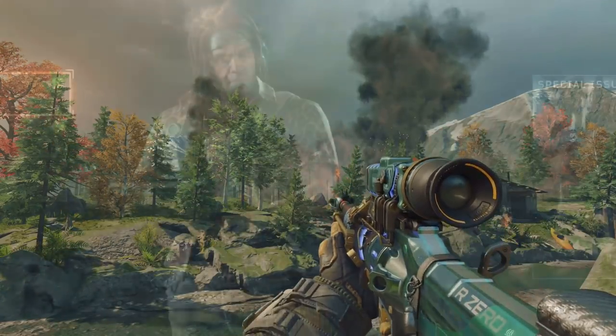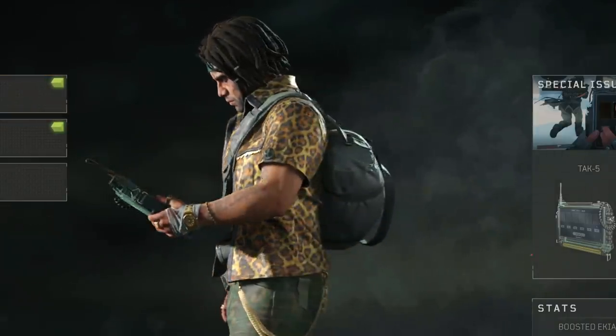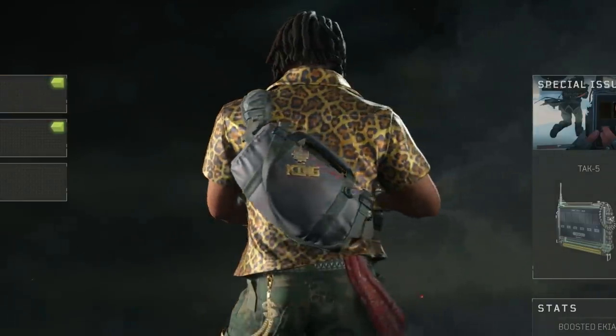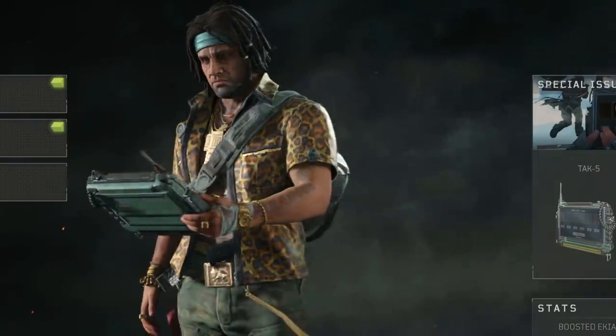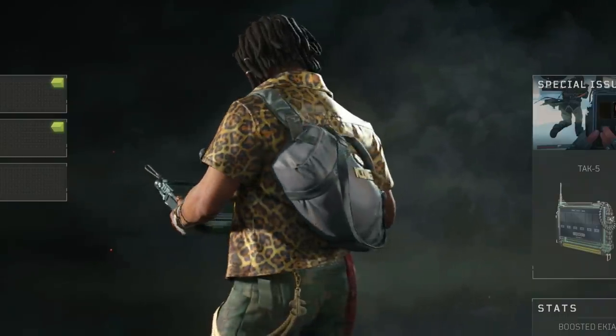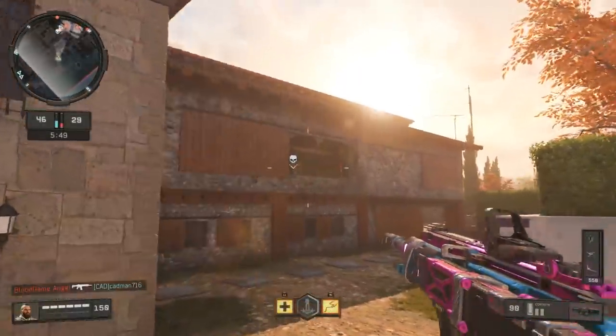For new items that were added today, we had a brand new outfit added for Crash. It's called The Snitch, and it makes Crash look completely different. I honestly really like this outfit — it's nice. It's coming a little bit late in the Operation Grand Heist operation, but still it's here, and it looks pretty cool.